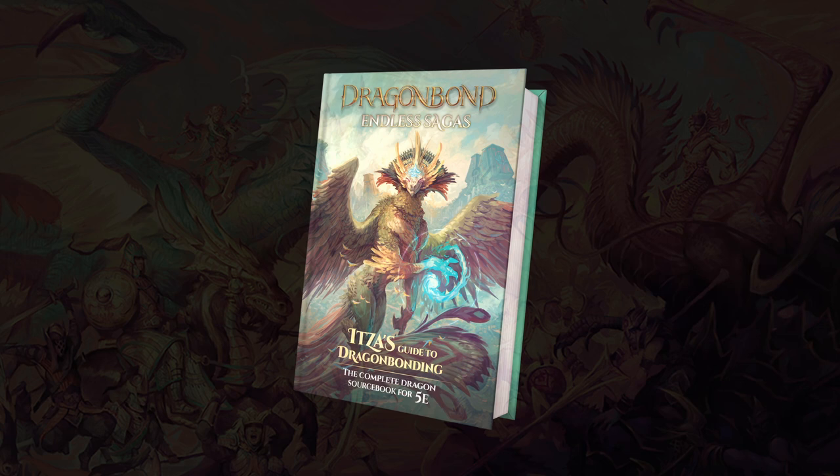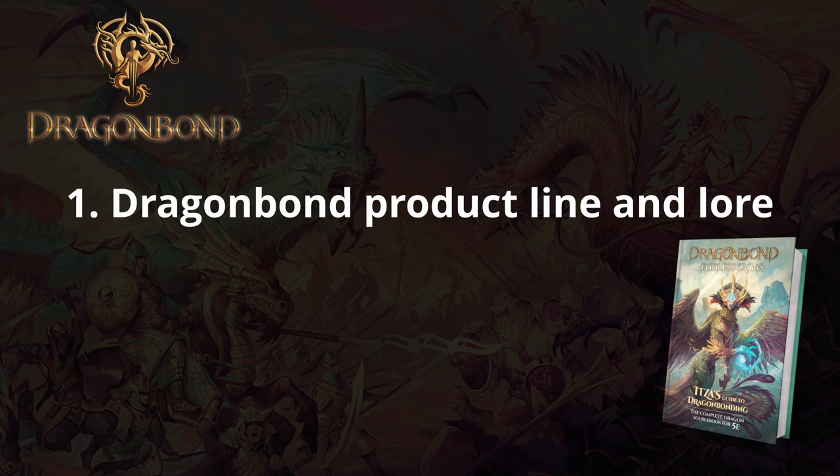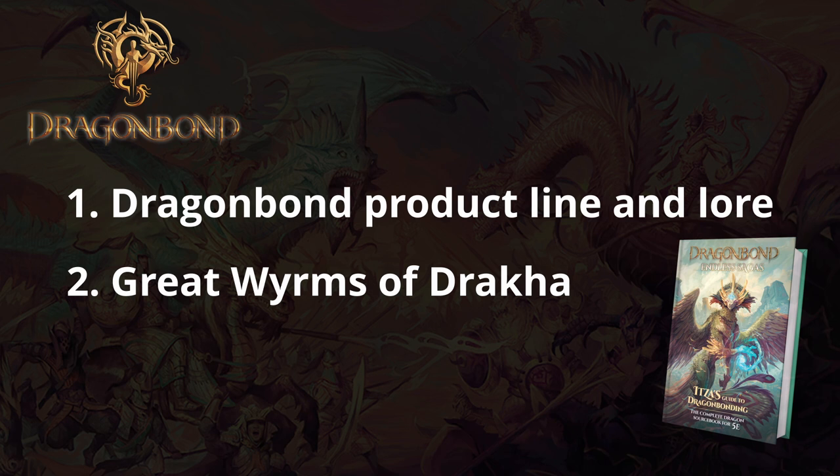Itza's Guide to Dragonbonding is a supplement for the Dragonbond Endless Saga's RPG. This is the third video I'm making about Dragonbond generally — the first covering the various products under the brand created by Draco Studios, including unique miniatures, a war game, and a board game. That video also covered the fictional world of Dragonbond generally. The second video covered Great Worms of Draka, the adventure supplement for the RPG that pits you against all the major dragons in the setting.